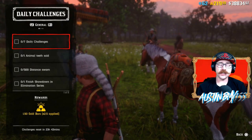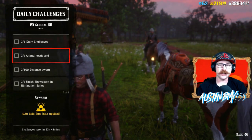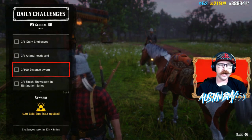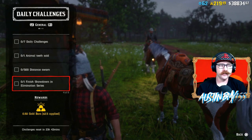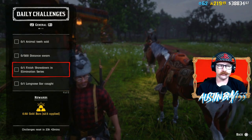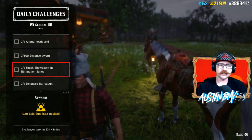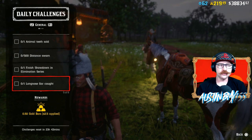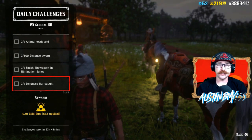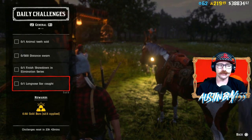For your dailies today, they're all pretty easy. We got Animal Teeth Sold — go get yourself an Alligator, get an Animal Tooth Sold. 500 feet distance swam — go swim around the river, not too bad. A couple for Showdown — finish a Showdown in Elimination Series, that's the one-kill mode. Long Nose Gar Caught — that's a big fish down by the grass, so throw a Swamp Lure out there and try to get yourself a Long Nose Gar.